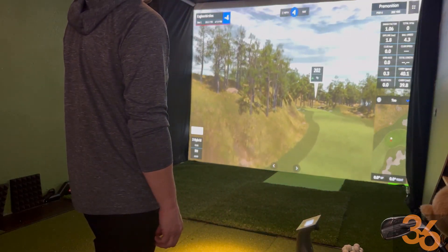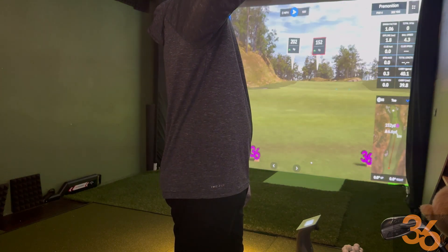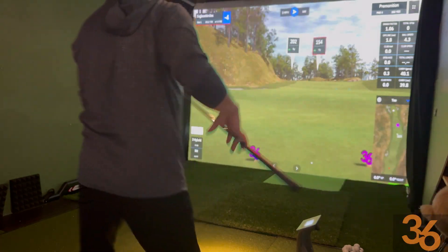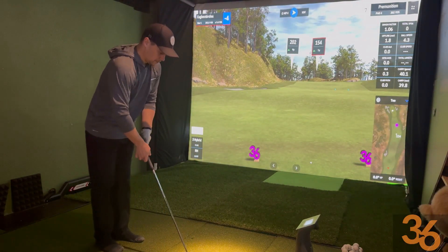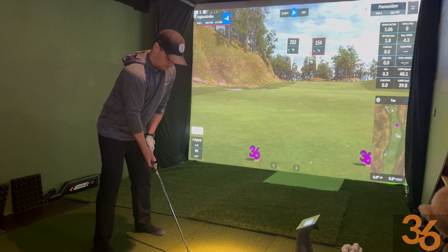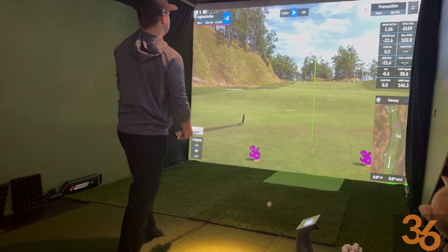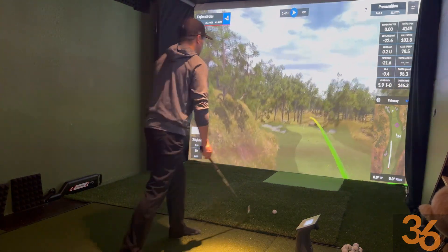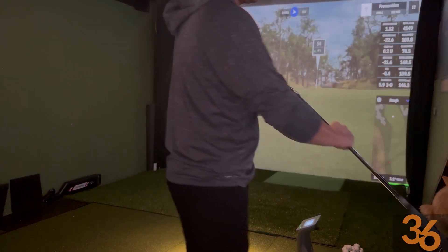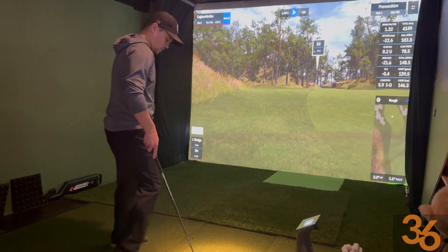Could we be 5 or 6 under? Yeah, probably. We're just flying through this level 5. We're going to lay up 150 — it's uphill. And again, when you've got all this room, just pick the widest part of the fairway. We hit a 9 iron. Tugged it again — not the greatest layup by any means, but we're going to get away with it. 54 yards in the rough.